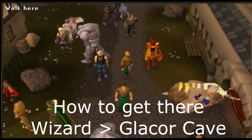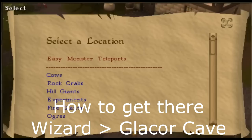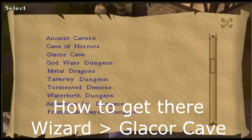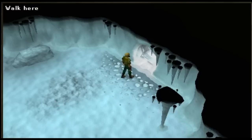Now how do you actually get to Glacers? All you need to do is click on the wizard in Edgeville and then pick the Glacers cave. There are no actual requirements, quests, or anything like that to actually access them.